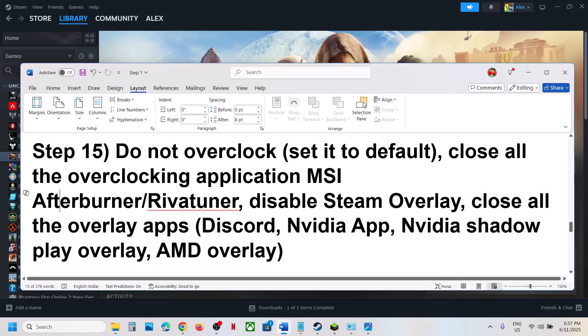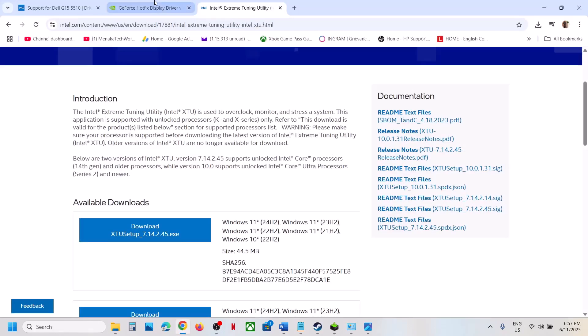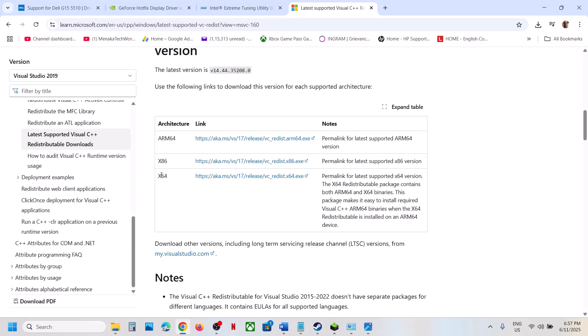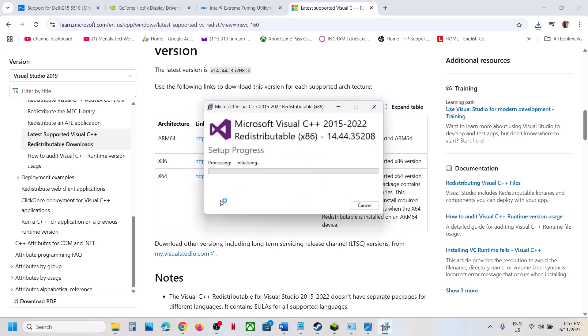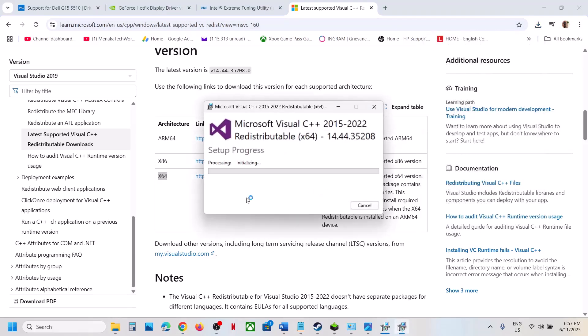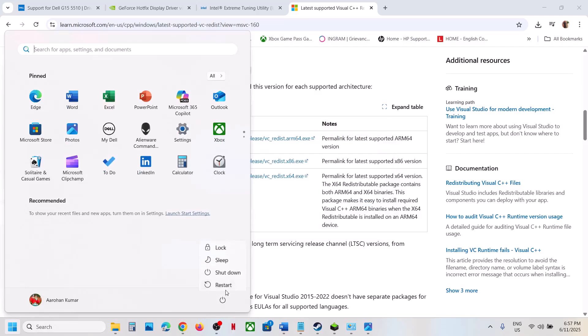The next step is to install Visual C++ redistributables. Copy the link provided in the video description and open it in a browser — it will take you to the Microsoft website. Download both the x86 and x64 versions. If you see a Repair option, click Repair; if you see Install, click Install. Run both exe files, let the installation complete, and once both are installed restart your computer. After the system restart, launch the game.